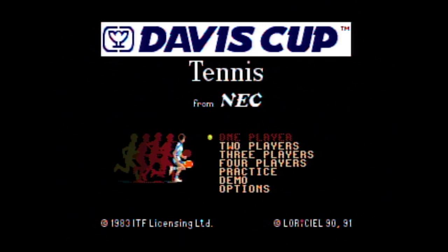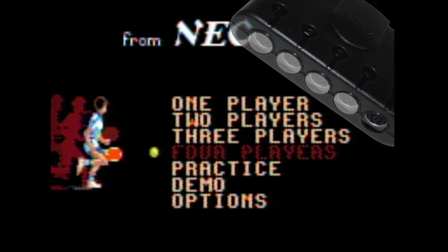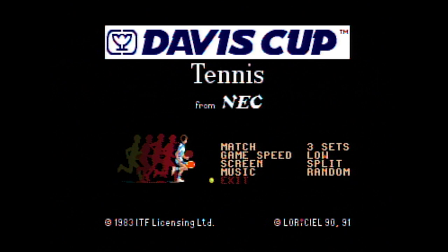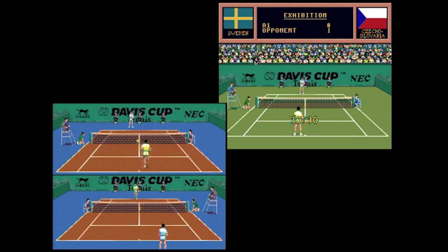Anyway, there are a lot of selections available. First you choose the number of players — if you have a trusty turbo tap handy and some extra controllers, you can go up to four on this one. You also have practice, demo, and options. Under play options you can select the number of matches, game speed, music, and single or split screen view. The single screen view doesn't really show that much more of the court — it just doesn't stack the angles.